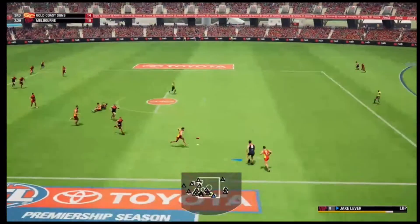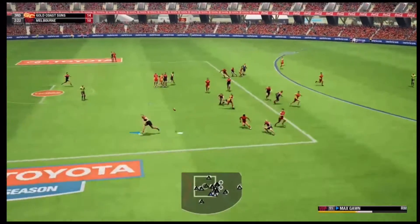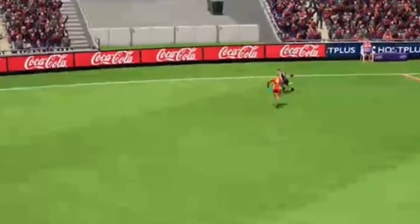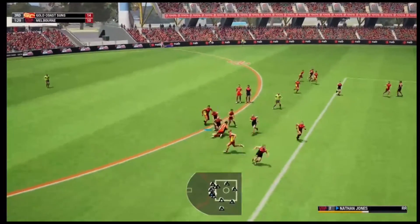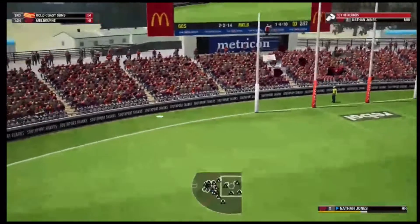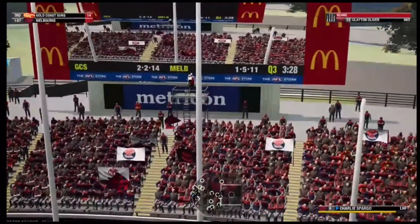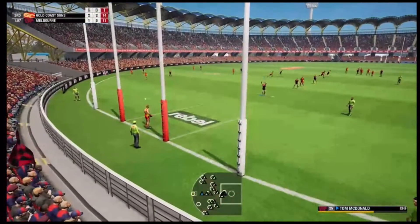They've been good at that overlap run today. Good tackle from Lever — he's been very important. Here goes Max Gorn, sends it long to half forward but no one in particular, and the boundary line should beat them to it — and it does. Jones had way more time than he thought. He could have kept running in. On Tuk Miller, we'll get another stoppage. Brown with a good hit out, almost a kick from Oliver — another chance, and that is a minor score. And they reduced the margin to just three points.